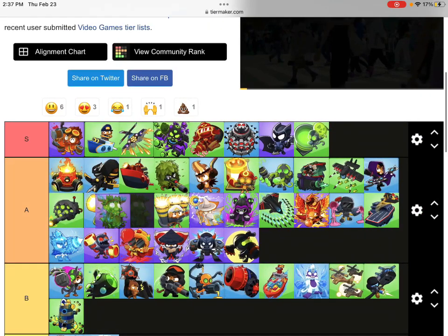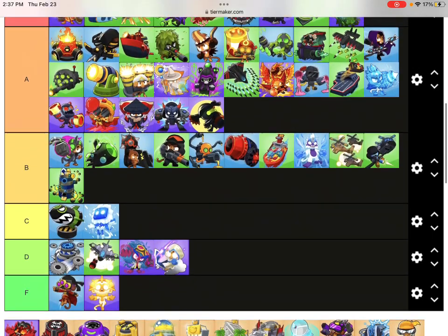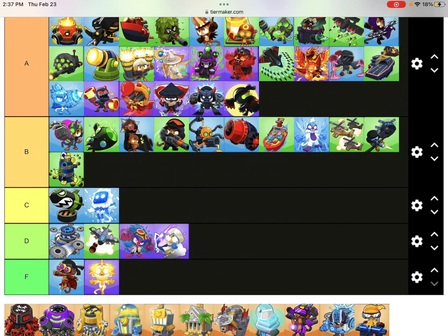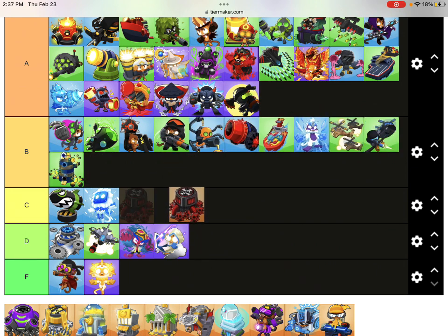Benjamin - this guy is so good looking and he gives you money. Benjamin is the coolest. Avatar of Wrath - you never get it unless you're doing that specific strat, but it's amazing when you do. It's above Skyshredder. Super Mines just costs way too much for only destroying a BAD balloon.